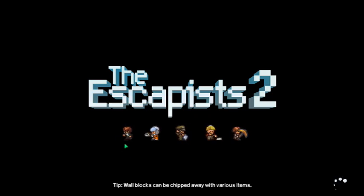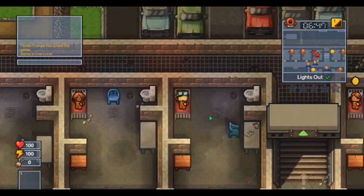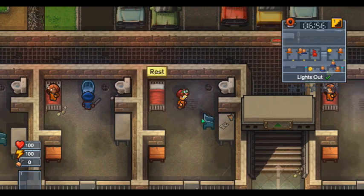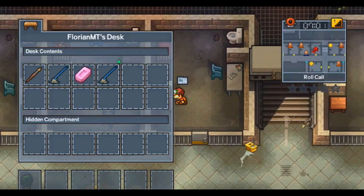Give it a moment to load. Okay, use this prison — skip it. So, this stinks. It is actually very easy to get a guard's outfit. All you have to do is — all right, let's see. There we go.